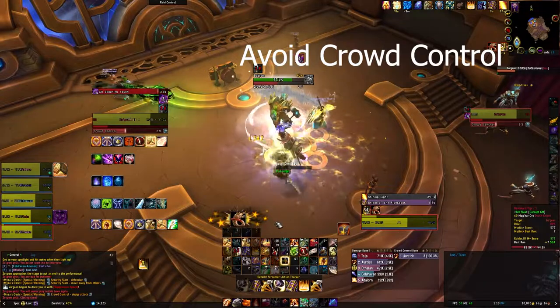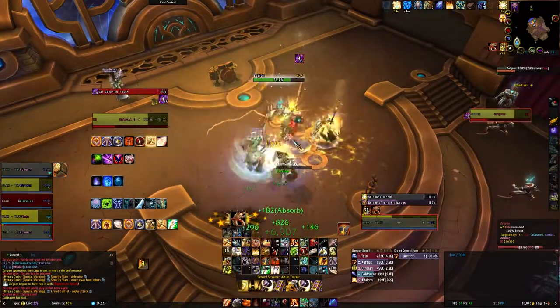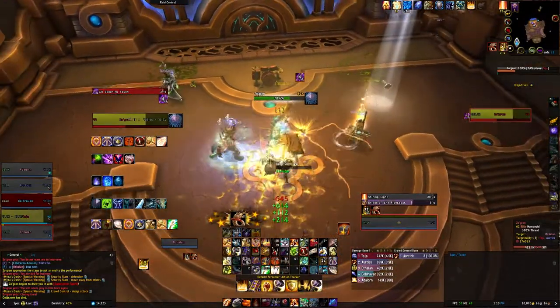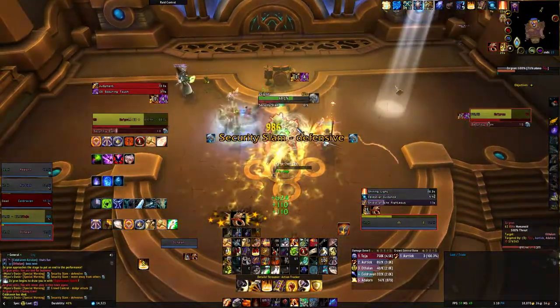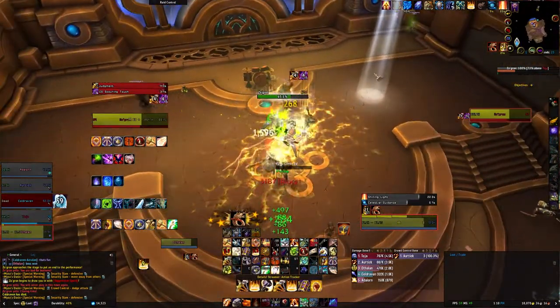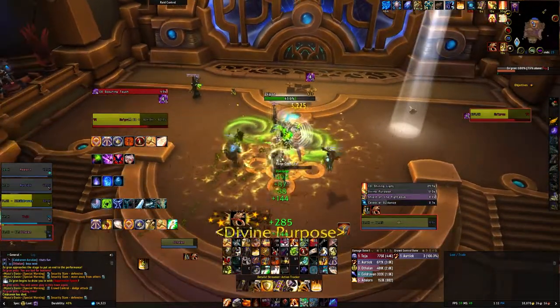Another move you want to watch out for is crowd control. If you're standing on the wrong side of the big white barrier you will end up getting clapped. You'll see that here with the mage who ends up putting himself directly in front of it and he is just deleted. So make sure that you're not like the mage and planking on the floor.